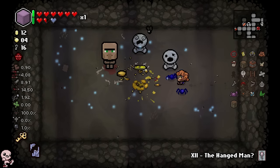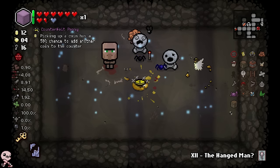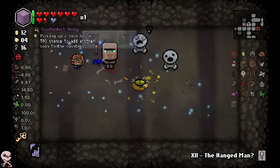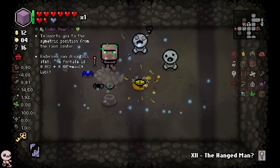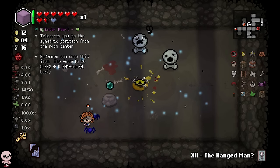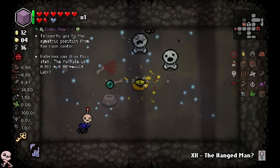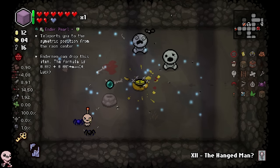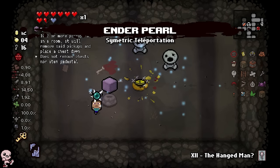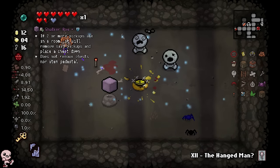I missed another villager — I like seeing these guys, it makes me excited. What do you got, what are you selling? You want to take an HP up for an Ender Pearl? That's a good deal, thank you! Ender Pearl — teleports you to the symmetric position from the room center. Enderman can drop this — so how does this work? Is it like Stitches?